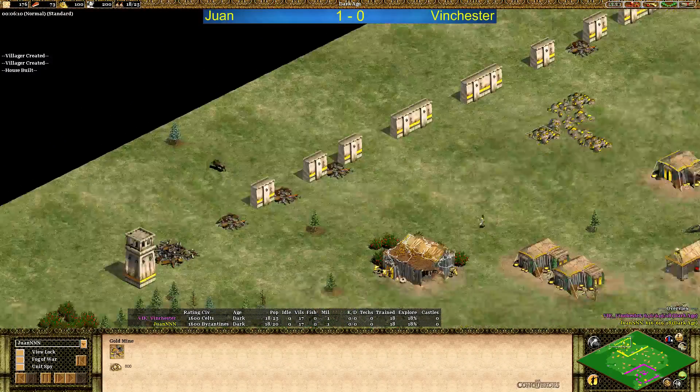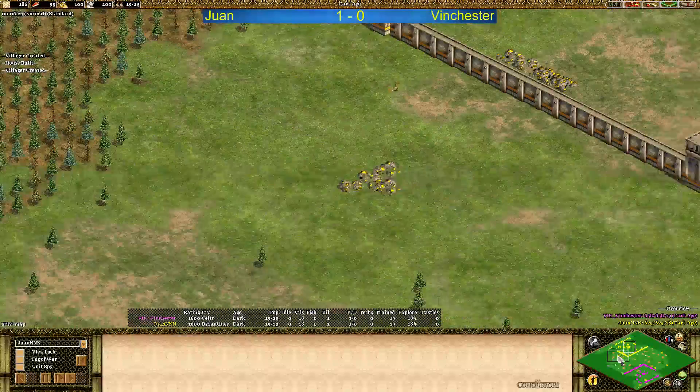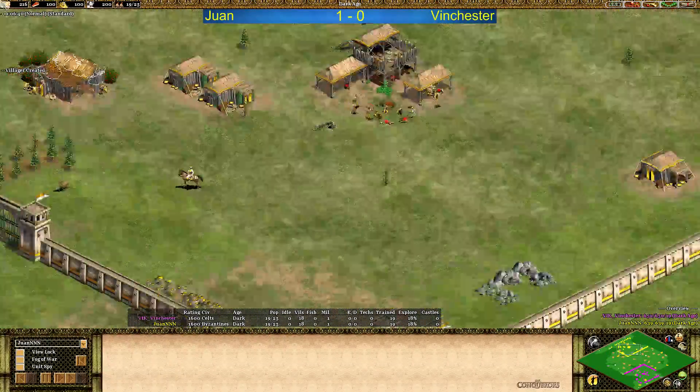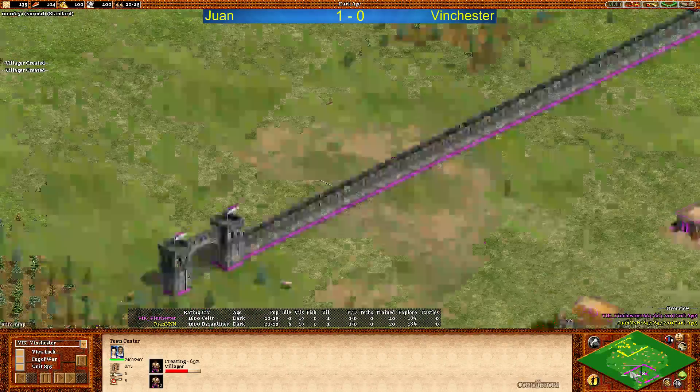He has the second stone and the main gold. There's another boar and extra berries actually in his base, so that's not looking too bad. A third gold outside here, but it's okay — actually pretty good for Juan. He should be happy with that. Let's go look at Winchester's map now.